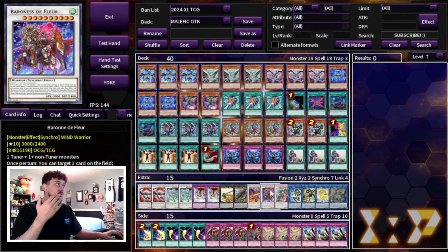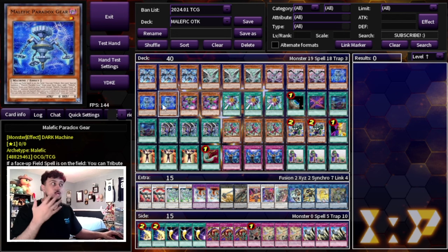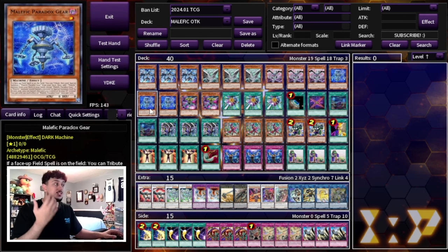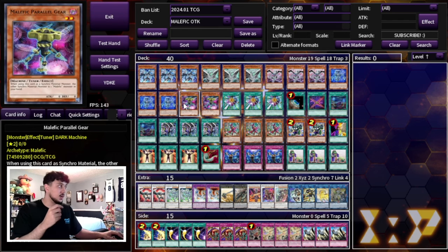Getting to Malefic Parallel Gear — which we're only playing two of — helps you get into level 10 synchros. If you don't OTK you can end on something like Baron de Fleur, or push for more damage with Chenying. The only reason we're playing two and not three is because in this OTK build we need space for board breakers and damage-push cards. Your Paradox Gear needs to special summon one from deck, so if you draw one you need the second in deck.